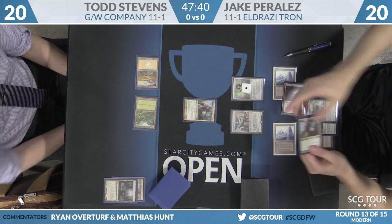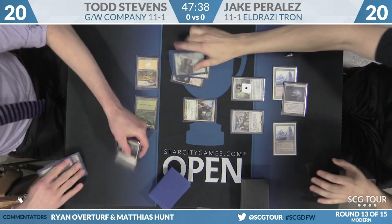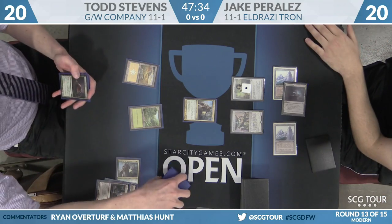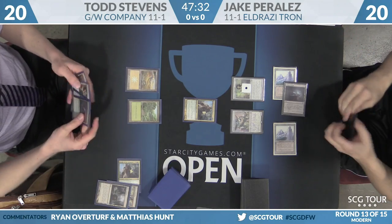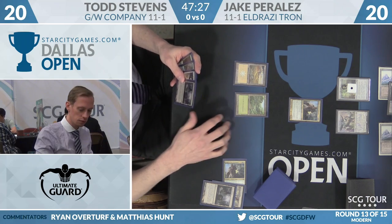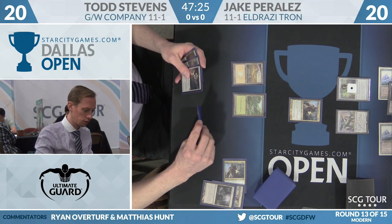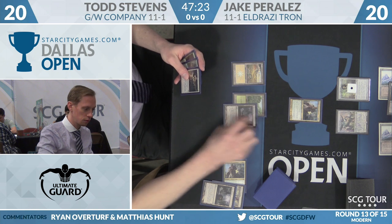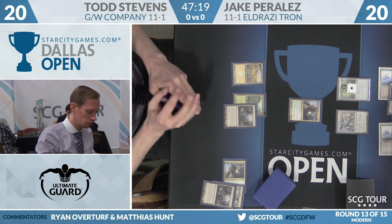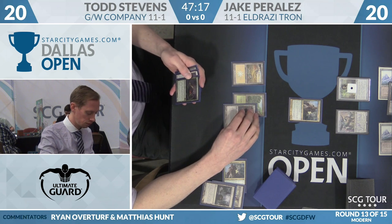There are only two basic Wastes in the Eldrazi Tron deck — a fact that Todd, I'm sure, is aware of. So he ends up selecting the second Knight of the Reliquary. Todd draws and picks up a Scavenging Ooze. We'll see what Todd's strategy is here with regards to lands and now an active Knight.